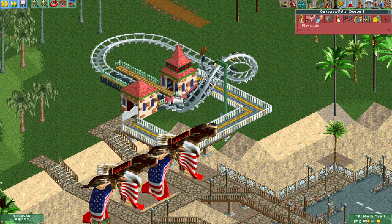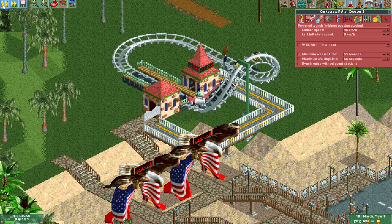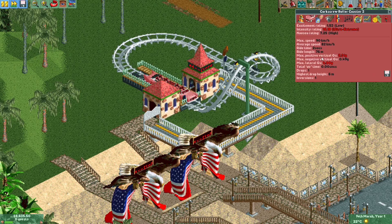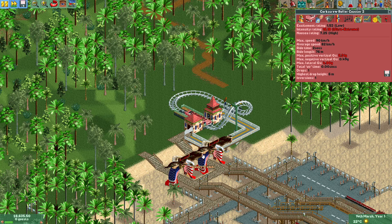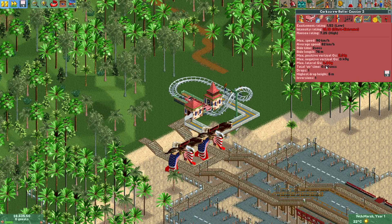Of course if you make the ride way too fast - I'm going to put it at max and test it - you will see that the lateral G's are just so high. Four lateral G's on that unbanked turn means the intensity is so high that it's way higher than guests actually want to ride, and the excitement is super super low, which means you'll be able to charge a lot less for this ride. This is just outright terrible.